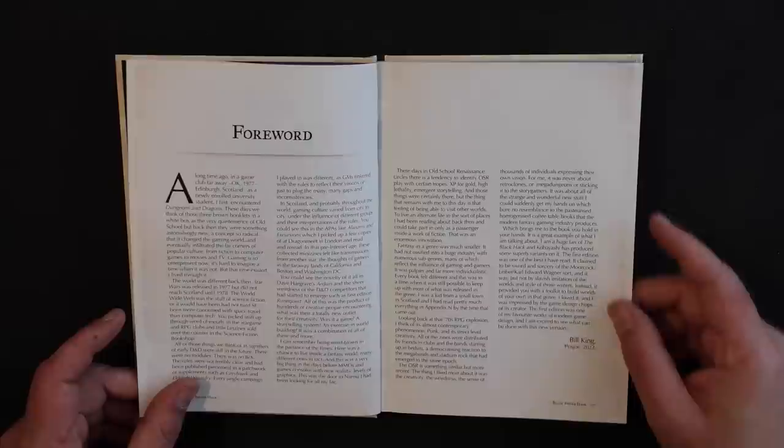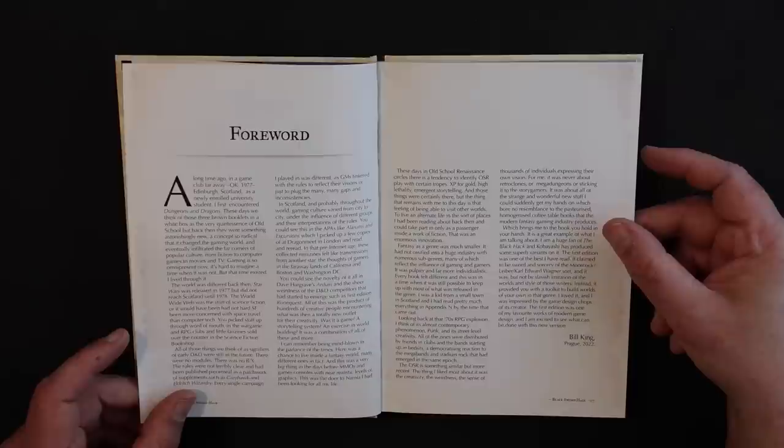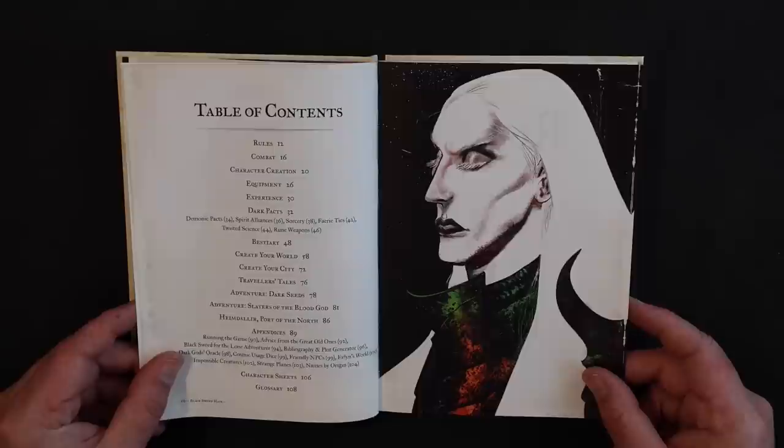The foreword is by Bill King. You may be familiar with him if you enjoy Warhammer fiction — he is the creator of Gotrek and Felix. It turns out this guy is a serious gamer. He says he loved The Black Hack and talks about the influence of Moorcock, Leiber, and Karl Edward Wagner. He discusses the OSR and how it produces things that are different than the, quote, pasteurized, homogenized coffee table books the modern fantasy gaming industry produces. Right on, Bill.